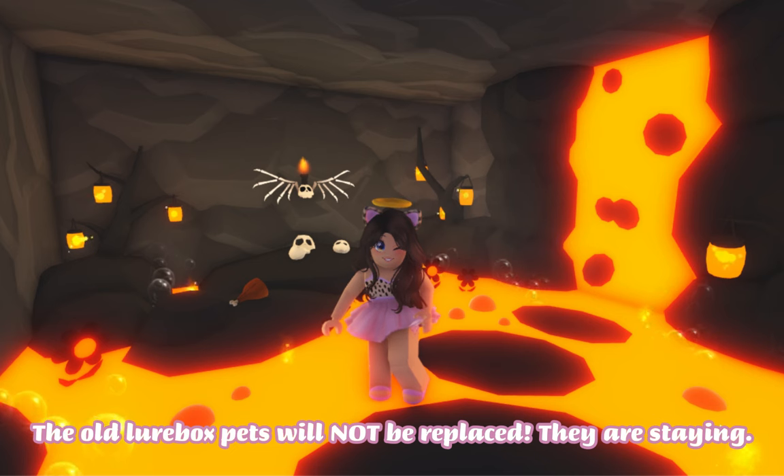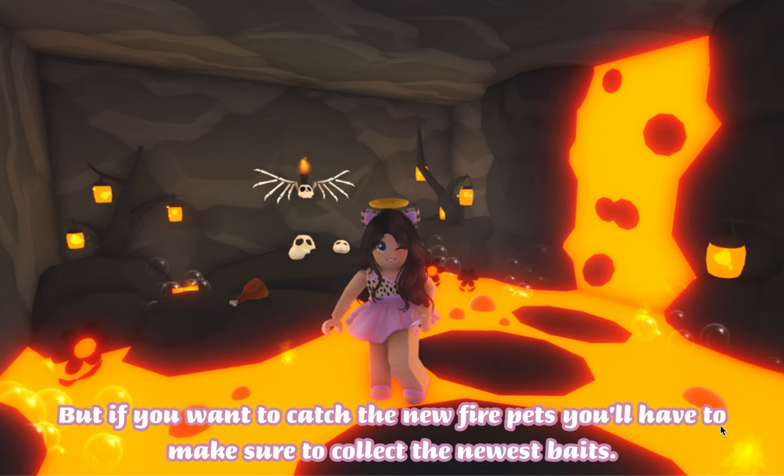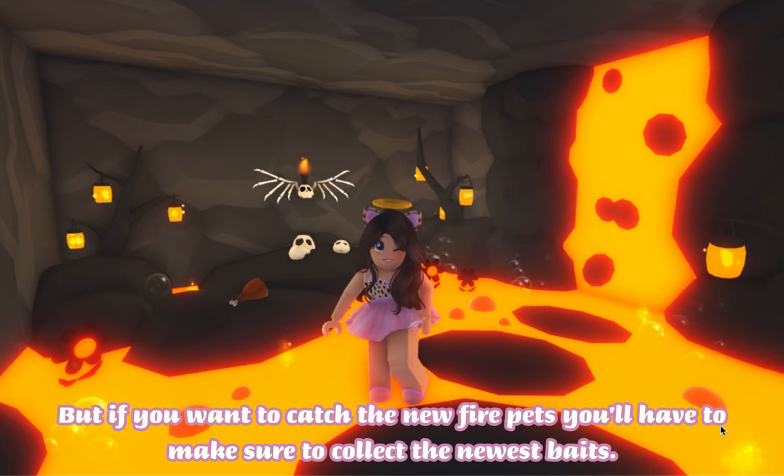One thing you should know about this update: the old lure box pets will not be replaced — they are staying. This means you can still use the other cookies to get the Blazing Lion and the other pets. But if you want to catch the new fire pets, you'll have to make sure to collect the newest baits.